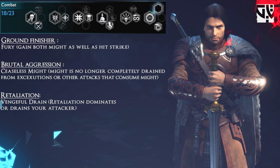For Ground Finishers, I would definitely want Fury because it's a great way to build up both might and hit strike in combat. For Brutal Aggression, I would use Ceaseless Might so might is not completely consumed by executions. For Retaliation, I would use Vengeful Drain — draining the attacker to gain health and dominate them.